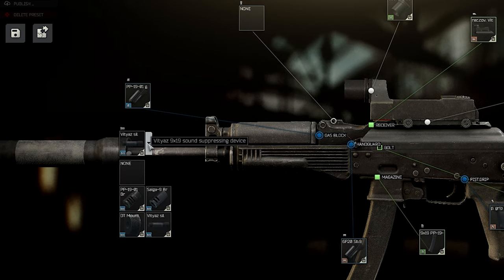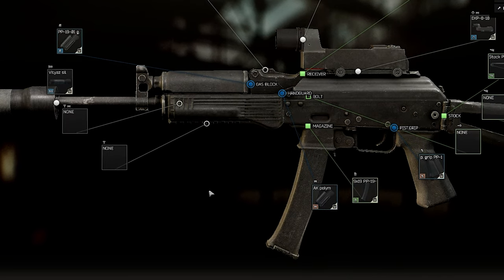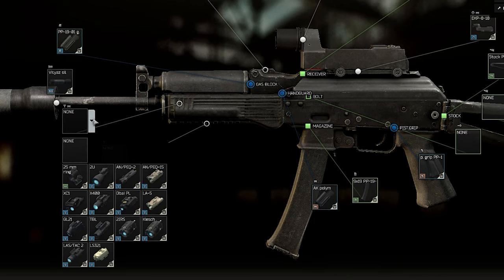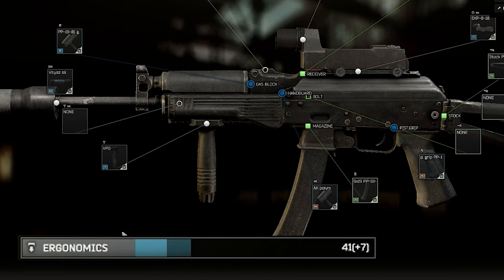Now we need the AK polymer series foregrip, because the silencer made us lose a lot of ergonomics and we want to get those back. The easiest way is to just use the VGP foregrip — it's a very cheap one, early available, and it gives us 7 ergonomics back. Another option would still be the SaW, but it's still too expensive.